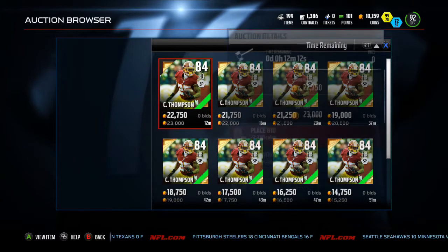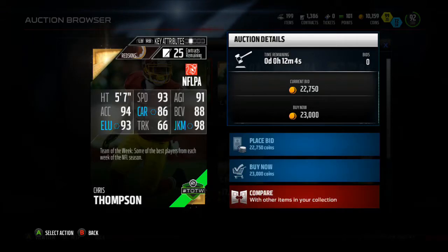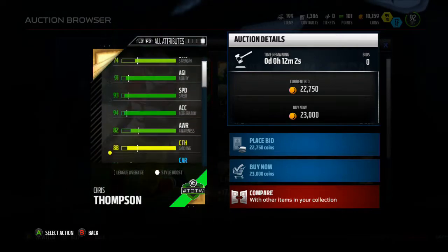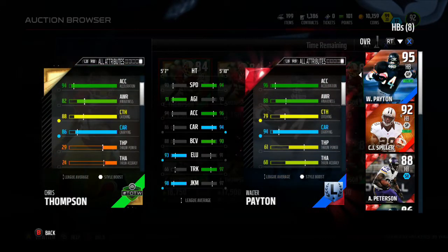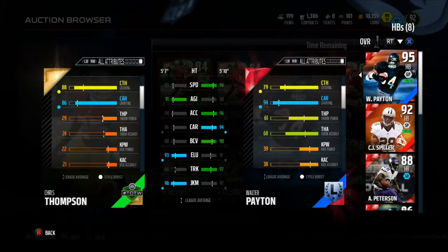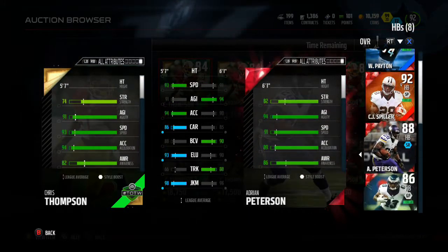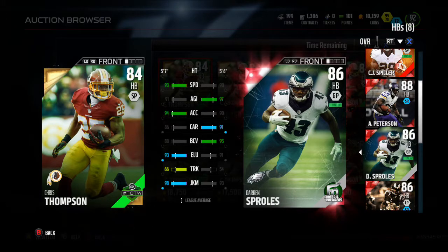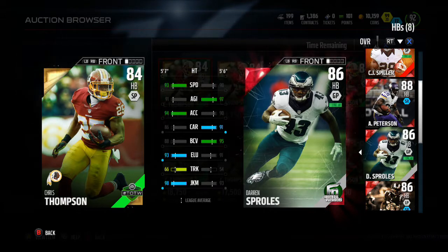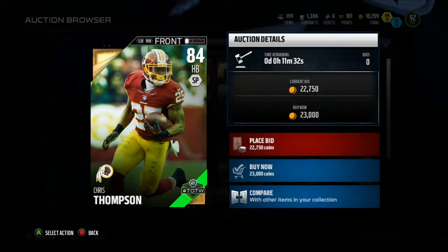We have Chris Thompson - isn't he really fast? 93 speed, 98 juke move, 94 acceleration, 93 elusiveness. Not bad. You're better off with a Noel Davis even though it's one overall lower. His catching is 88, so he's a little bit better of a receiving back than Noel Davis. Let's compare him to Darren Sproles. Out of these two, I'd rather go with Darren Sproles, actually. But that's Chris Thompson.